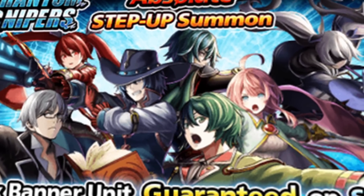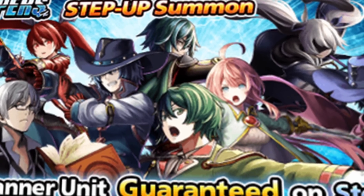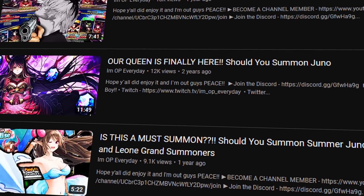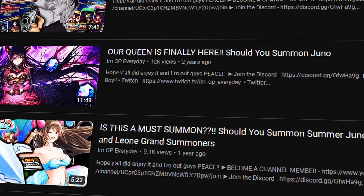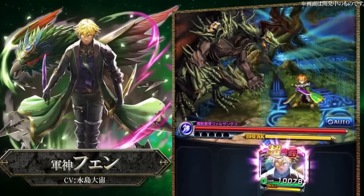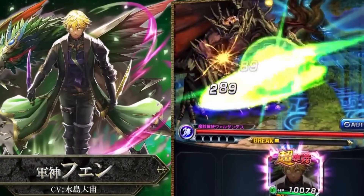This is, I think, the second time we have gotten this banner — maybe the third, I don't remember exactly. We have had a few Hero Fest Phantom Snipers, a few Hero Fest KOBs, where everybody is featured on it from those sagas. And this time around, we're getting it again with the entire Phantom Sniper saga. But as you all know, Super Awoken units are in the game now. So is it still worth it or not?